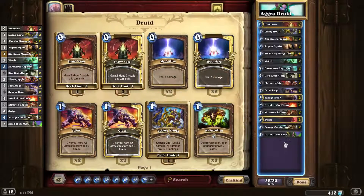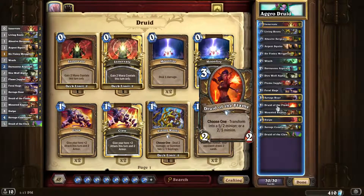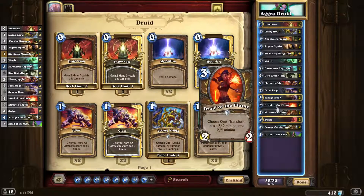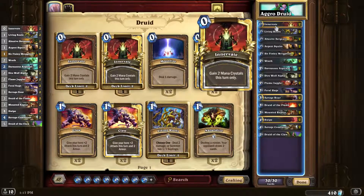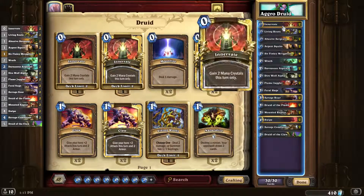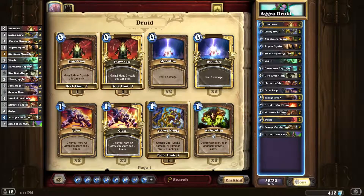The only thing that's questionable, I feel, is the Savage Roar, and the Innovates, which have actually been slightly useful because I've been getting like Druid of the Fang or Raptor on turn 1, so I innovate them immediately. The Innovates, as far as I can tell from what I've been playing — and I think I've only played like 10 matches with this deck — Innovates have been to just flood the board really early with really low-cost minions.